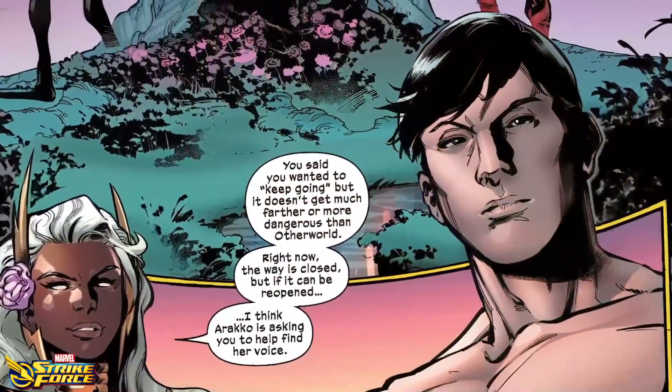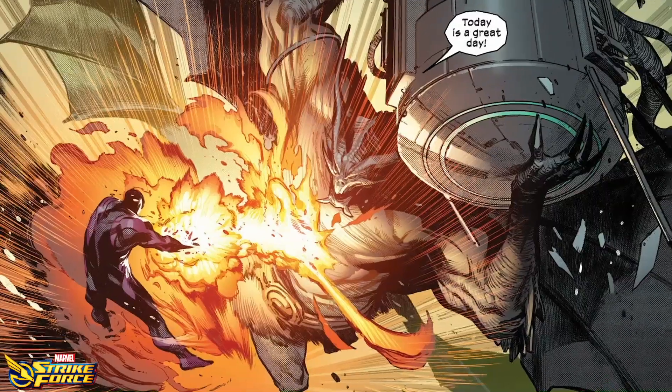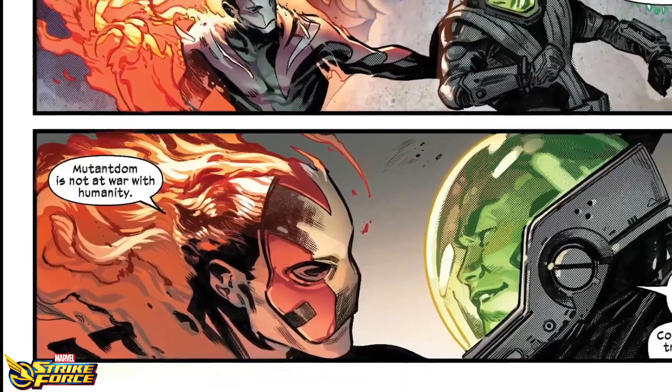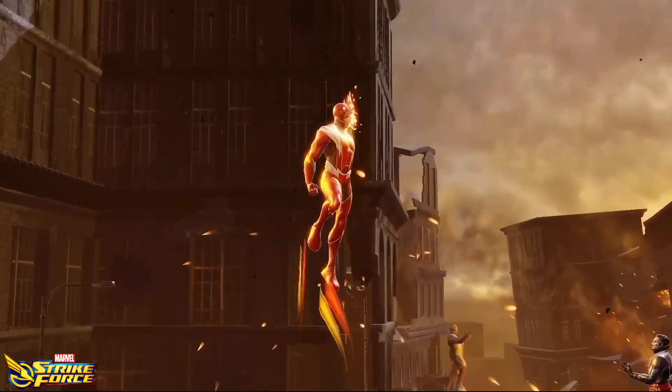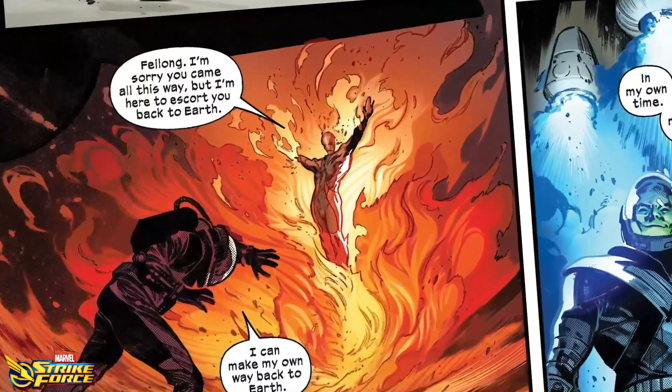Shiro Yoshida was born with a mutant power that enables him to absorb solar radiation and convert it to plasma. Through this process, he can sheathe his body in flame, fly, shoot blasts of plasma, and create a shield made of plasma.